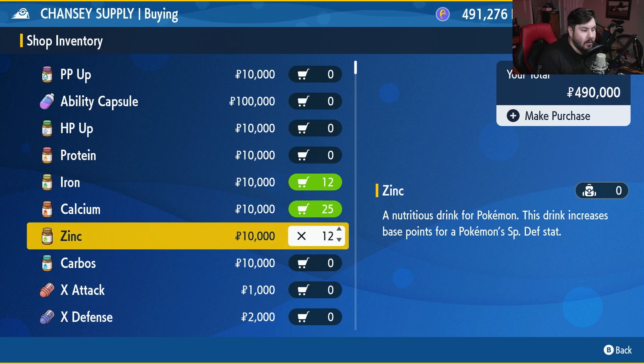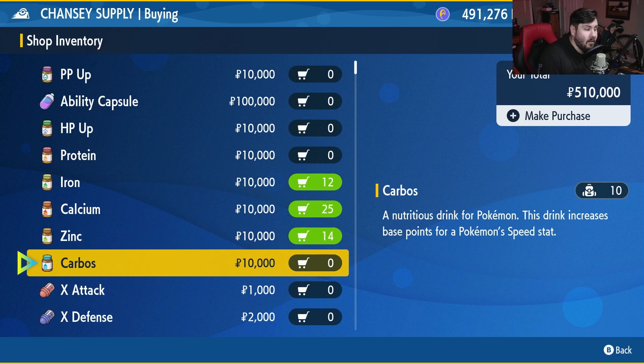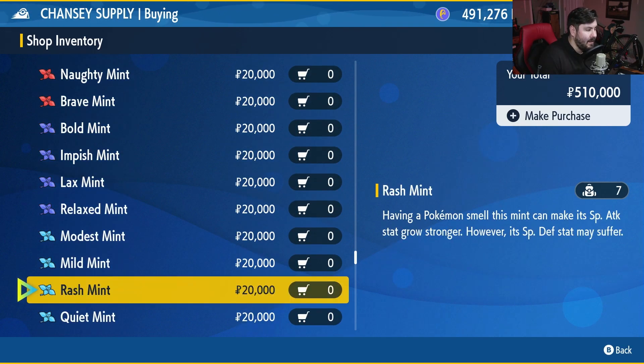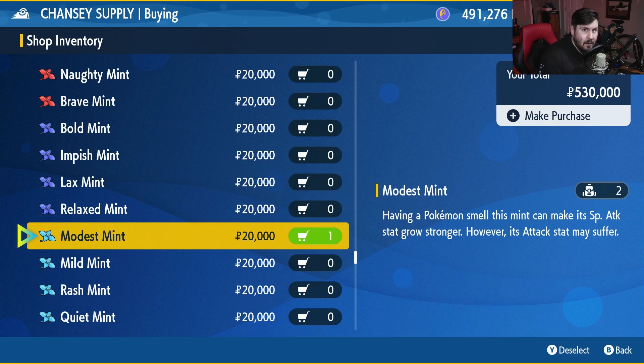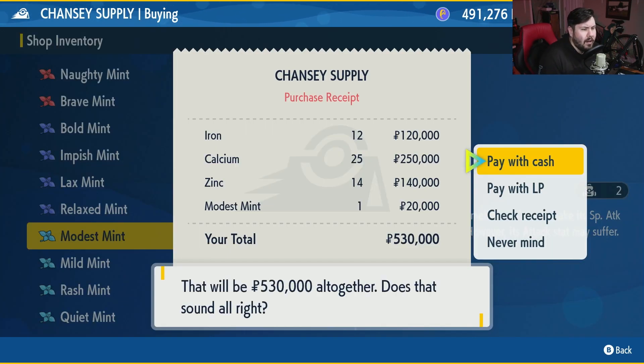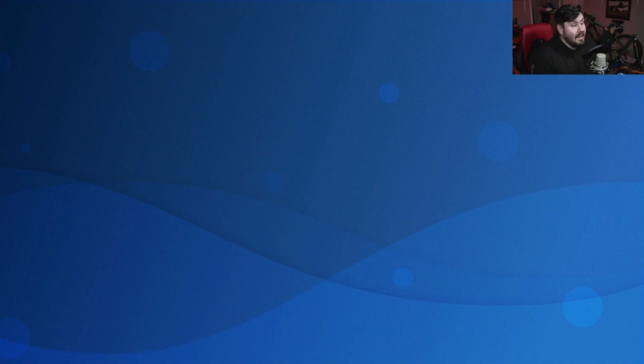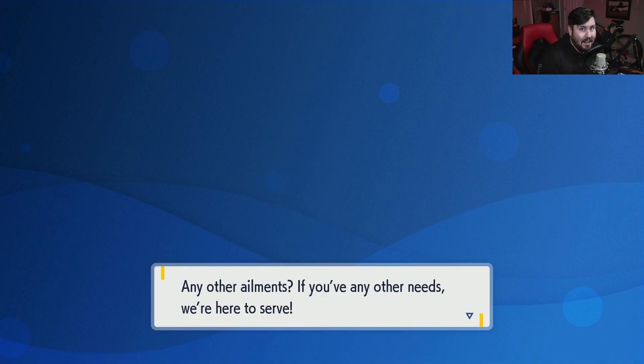For special defense, we're going to grab some Zinc — grab 13 of these. We're also going to need some Feathers, so grab yourself 14 of those. Then come all the way down and grab a Modest Mint if you don't have one sitting in your inventory already, because we need to make sure Gholdengo has a Modest Nature. Once you've done that, you're going to drop 530,000 Poké Dollars and hop out of Chancey Supply.